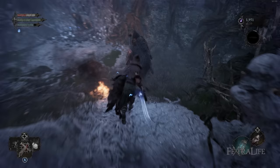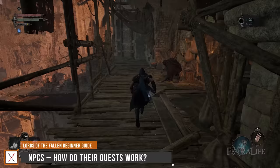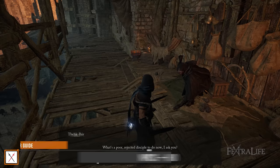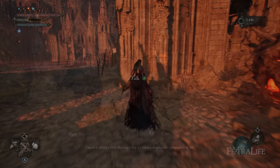NPCs in Lords of the Fallen work in a similar manner to the Souls franchise. Many are available at Skyrest Bridge, the main hub of the game, and as you find others out in the game world and help them, they will appear in Skyrest as well. As you exhaust their dialogue, they will often ask for favors, ask for items, or even begin to sell you things or change locations. Make sure that you speak to them often to keep progressing their questlines, or else you might miss out.